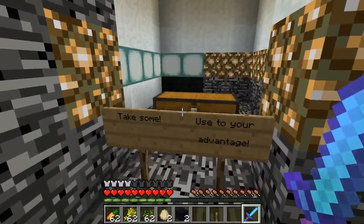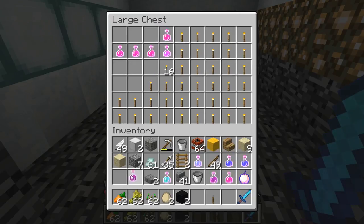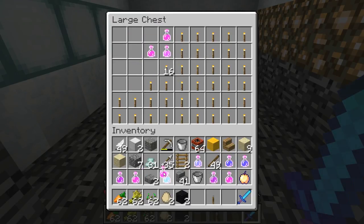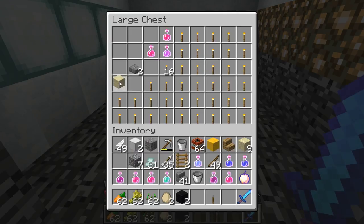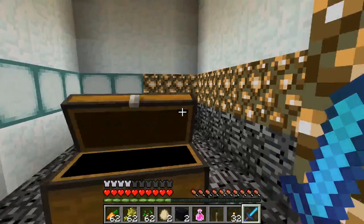Let's see — take some tools to your advantage. Whoa, this is a lot of stuff! A strength potion, a healing potion. We'll get rid of some of these building materials because I'm pretty sure I don't need them, and we'll grab as many of these as we can. I might want to leave some for other Titans in training, but just in case I'm gonna take most of them. I'm sure the Titans restock this every now and again.